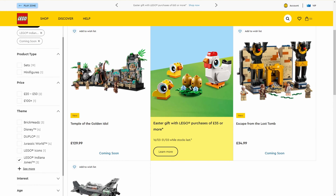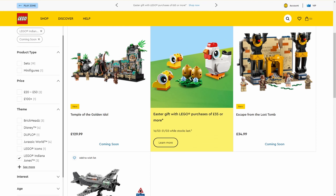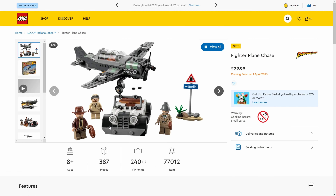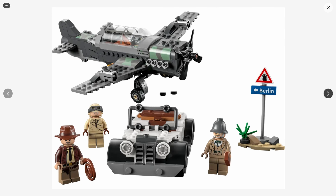Finally, the sets I'm really looking forward to this month - Indiana Jones! A new film is coming out and there are three sets from the original series. These look wicked. The Plane Chase is so tempting. Let's dive into all three. The Plane Chase is 387 pieces at $29.99 - that is good value when you compare it to the other sets we've been looking at.